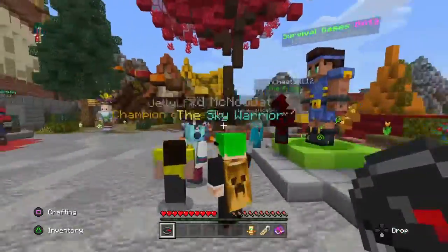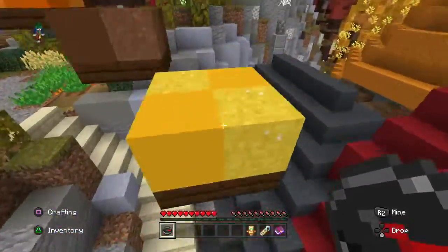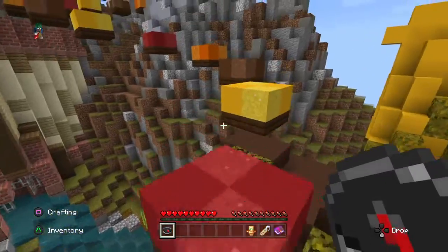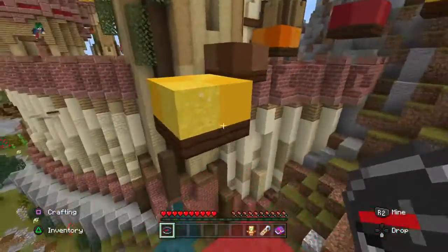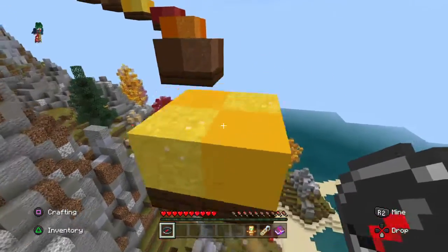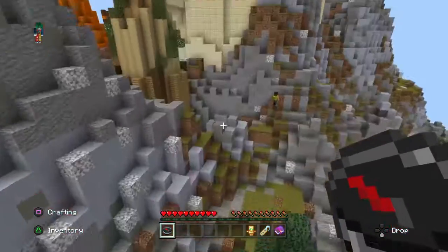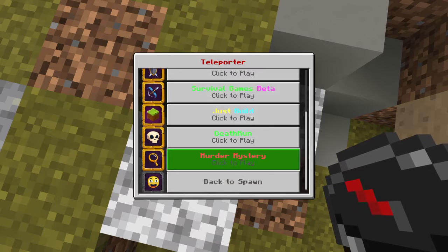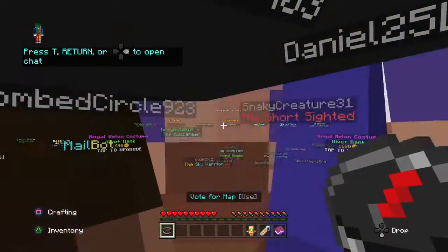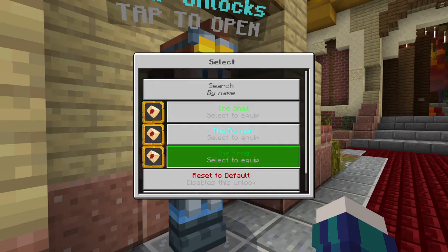Treasure Wars — if you know what Bed Wars is you'd know what this is, but just in case you don't: you have to protect your treasure chest, and there's a spawner of gold that you trade in for blocks and armor.